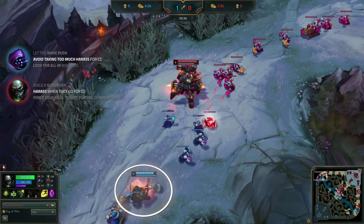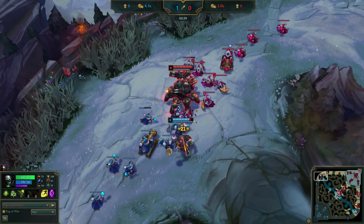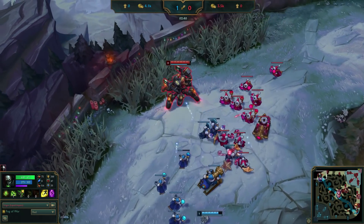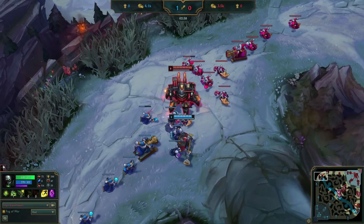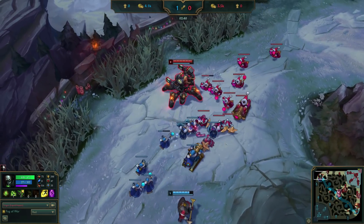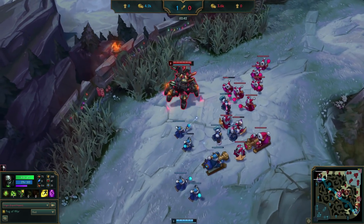Right after that, Jax grabs a smart last hit knowing that Urgot's Q is down, so he can only be hit with an auto attack. After Impact autos him, he takes minion aggro, then drops it using the brush. This is a simple concept that we see many players not utilize enough in lower ranks. A lot of the time they go for harass then walk back toward their tower instead of into the brush — so just a reminder, this works way better.